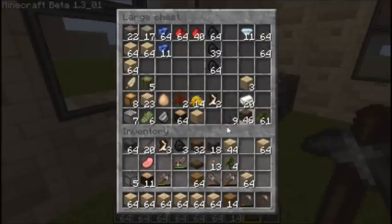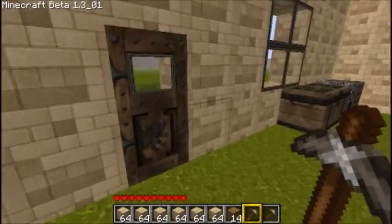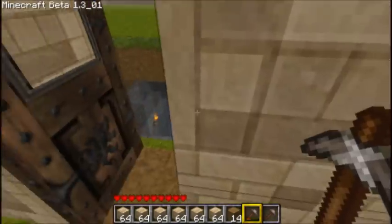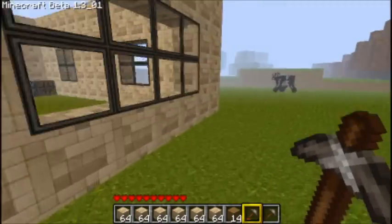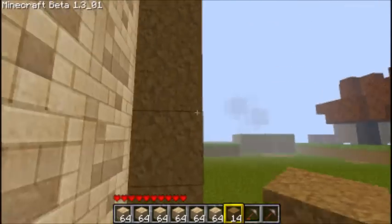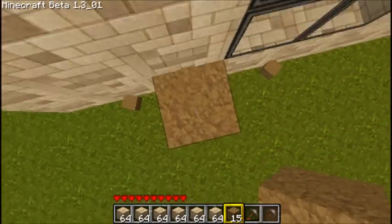Okay, this is wood. Where did we put our pillars? Wrong door — I always go out my mine door instead of this door. Just make like a staircase to get up there for now.